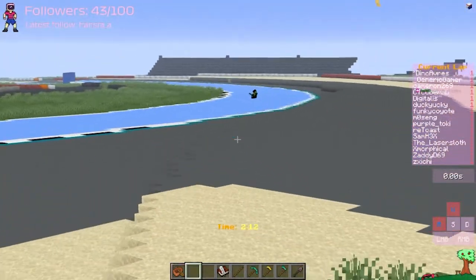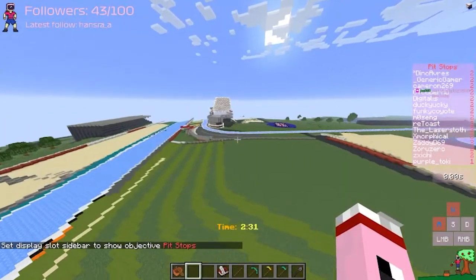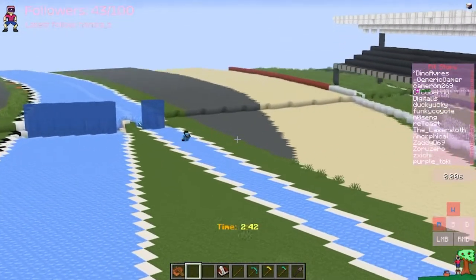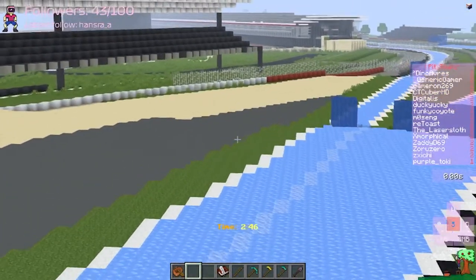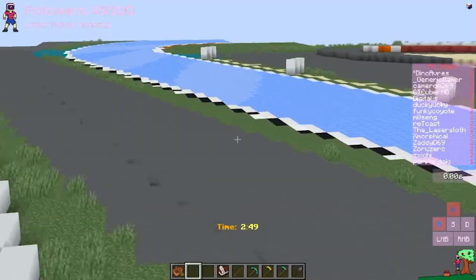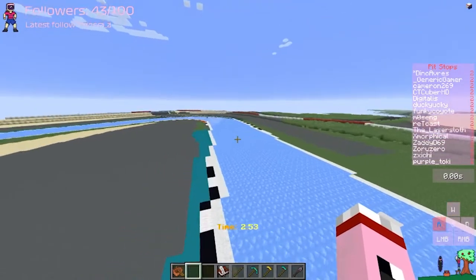Look at this though, fellas — we have Lazer Sloth passing through third position, really close. There's penalties; I don't think anyone's going through the pit stops. Actually Toki has gone through a pit, and Sam HX also going for a pit as well, very early on throughout the race. It means we're not going to lose our position unless someone really good is behind us. This doesn't seem to cause them too much time to fall back on.